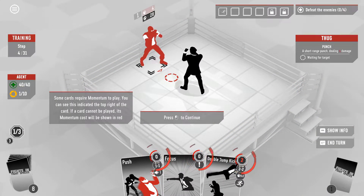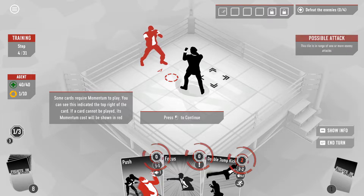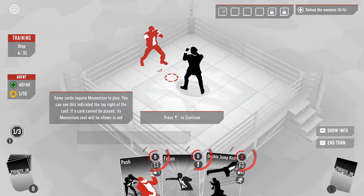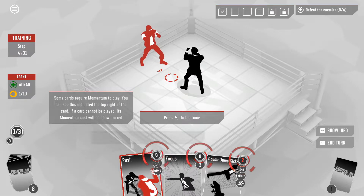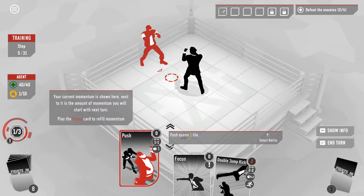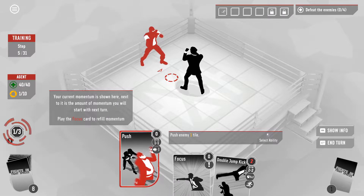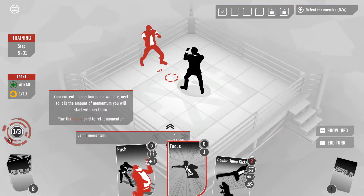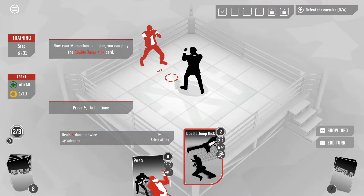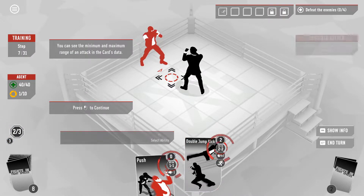Some cards require momentum to play — you can see this indicated in the top right of a card. If a card cannot be played, its momentum cost will be shown in red. So we don't have enough momentum right now. Maybe throw a little push — push an enemy one tile or focus, gain momentum. Alright, now we can do the cool move.